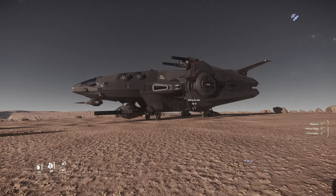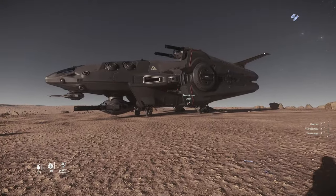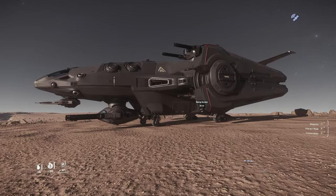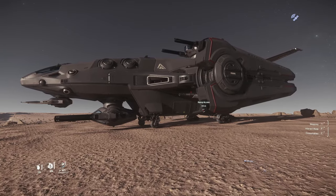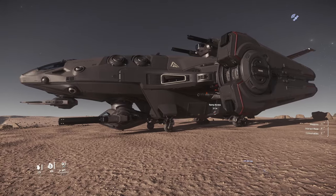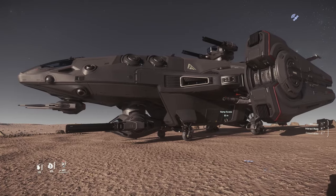If you're wondering why I'm wearing the heaviest armor possible, I had quite the run-in earlier and I had to get outfitted for it. It was something else, but I can get into that in another video. Let's start with the exterior of this ship. It is a gunship and this thing is outfitted to the hilt. Oh my goodness, there are so many weapons on this thing.